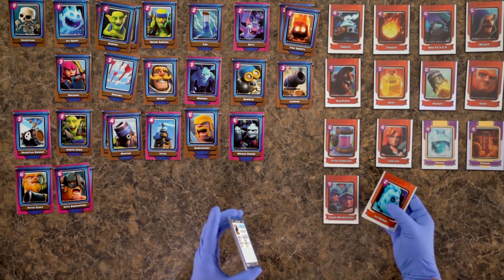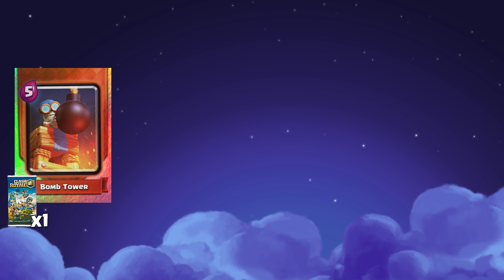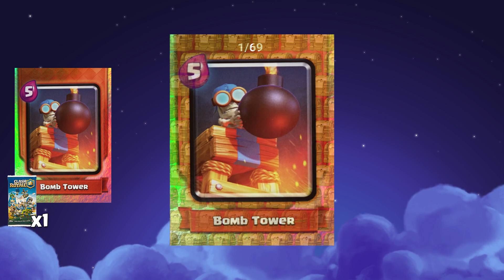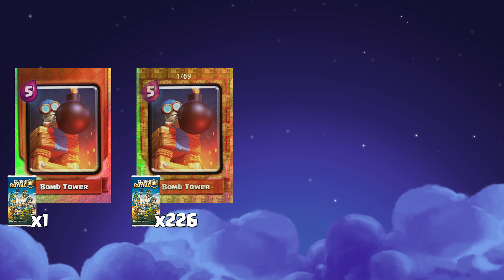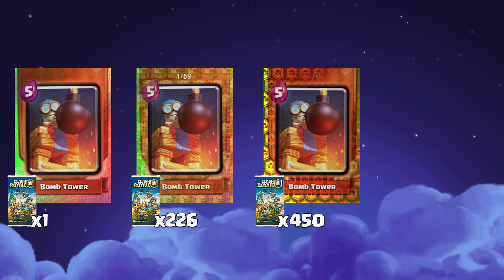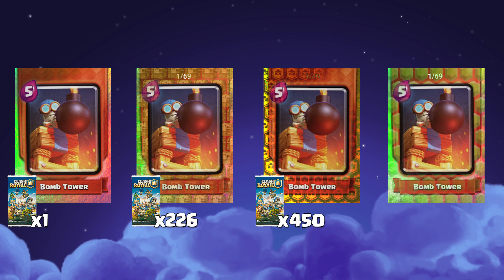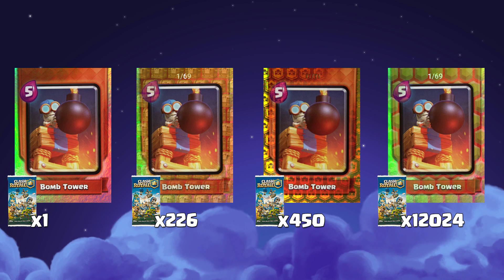The base rares are always guaranteed — there will always be one rare per pack. The parallel odds are a little different though. A crown chest rare pulls one in every 226 packs. Logo shield foil gets pretty rare at one in 450 booster packs. Then you have the mega rare — one in 12,024 packs will have a rare gem foil.